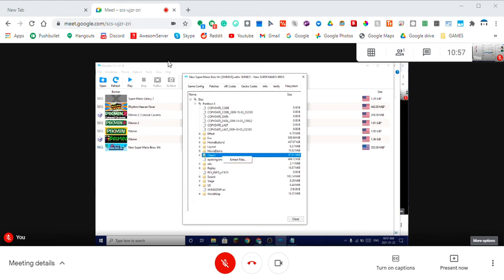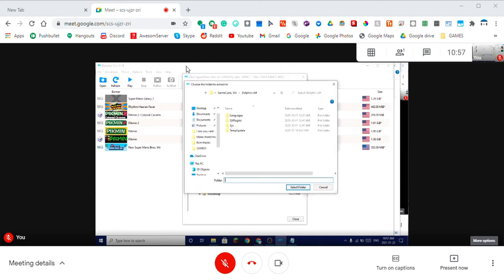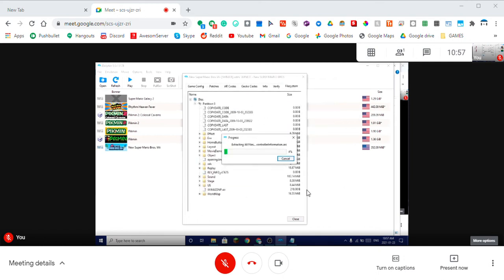Anyways, we're going to be extracting the entire disk into that LOL folder. We go to Extract, navigate to our Wii folder, LOL, and select folder. Now we wait for Dolphin. All the games on my screen are made by Nintendo — I don't want the Nintendo ninjas to come to my house and obliterate me. Also, Pikmin 2 Colossal Caverns is made by PikHacker — he's a pretty cool guy. I just hope he makes his newer hacks for Wii and updates his older hacks for Wii, because the Wii version is better.